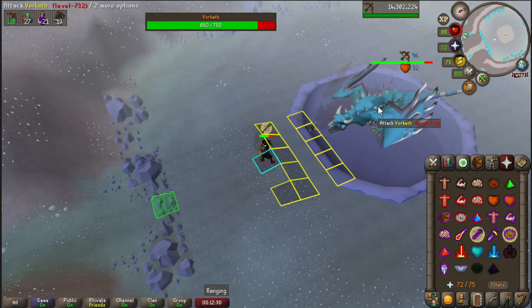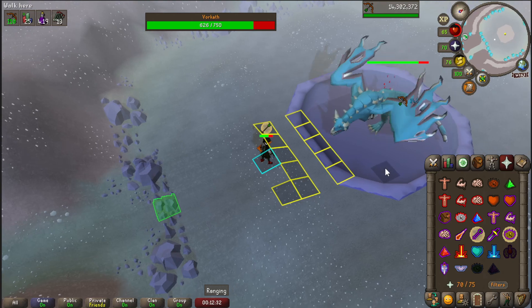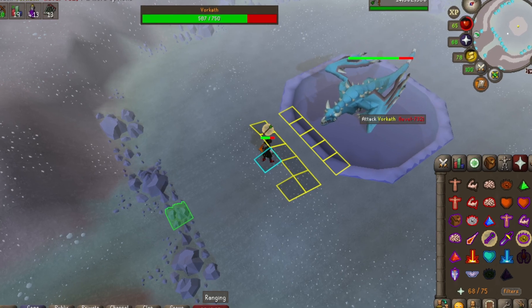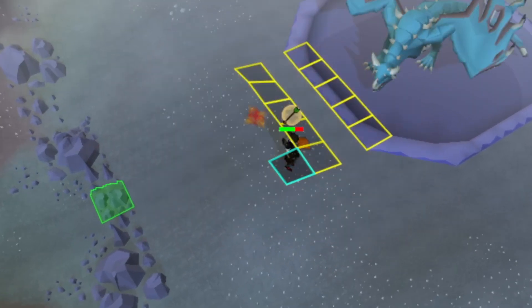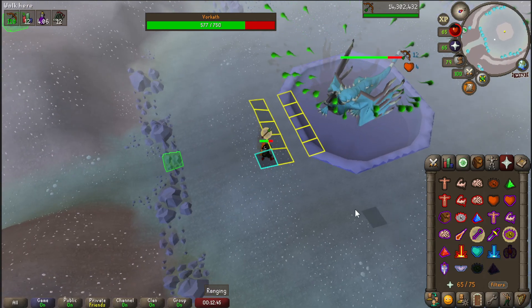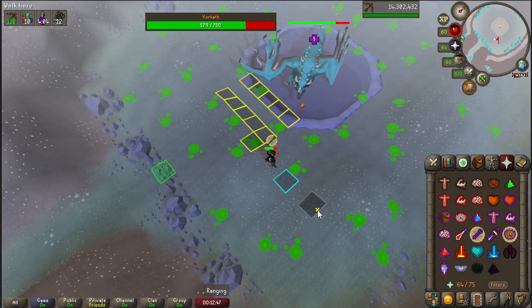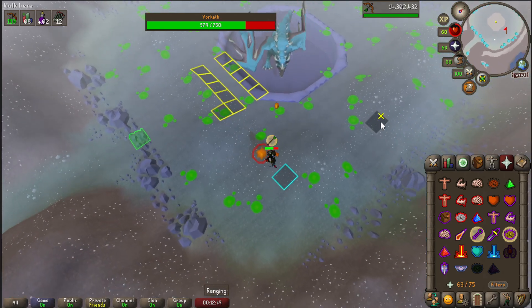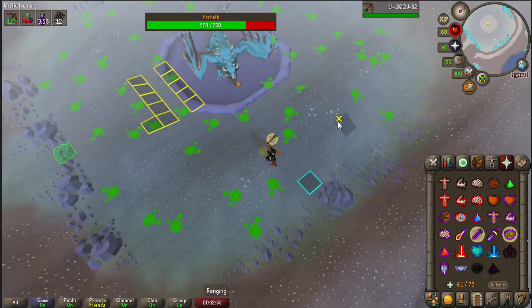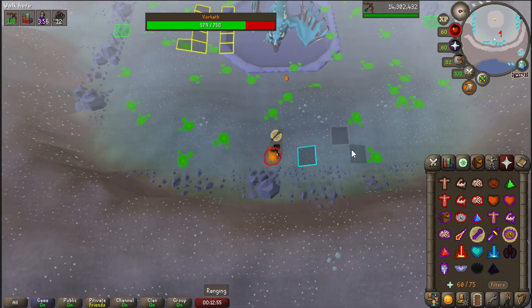Here's the range fight. I tend to keep my run energy off as Vorkath shoots this acid stuff and it can mess you up pretty badly if you're running through it. Just pray protect from range and shoot. Once he shoots this fireball, just walk two tiles away and you're gonna be just fine. The spike balls are his range attack and the purple blast will take your prayers off. Be mindful during the acid spit phase — just walk around and don't walk on the acid. As long as we're moving, he won't be able to hit us with a rapid fire, and if you walk on the acid it's gonna heal him slightly.